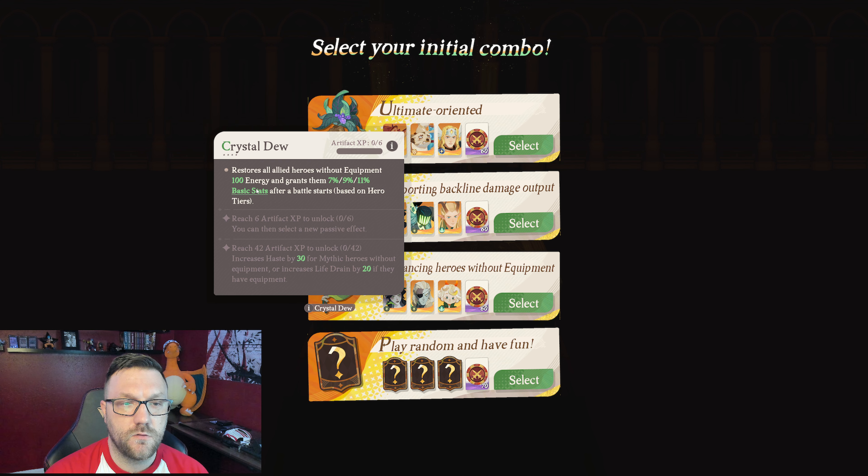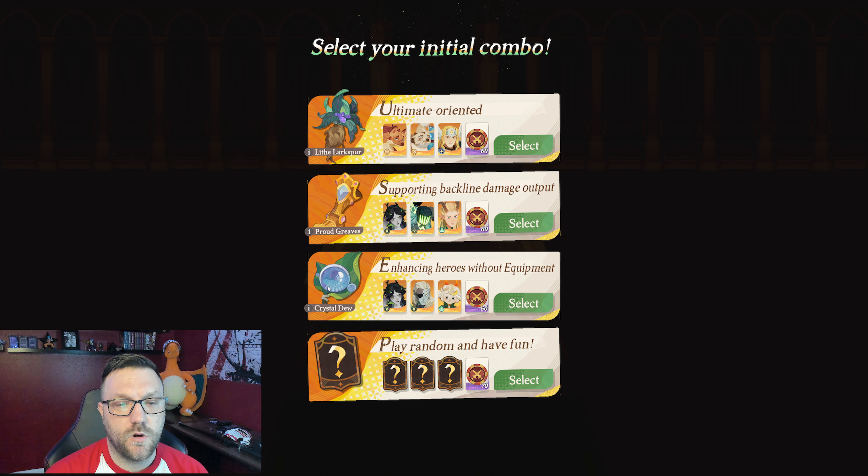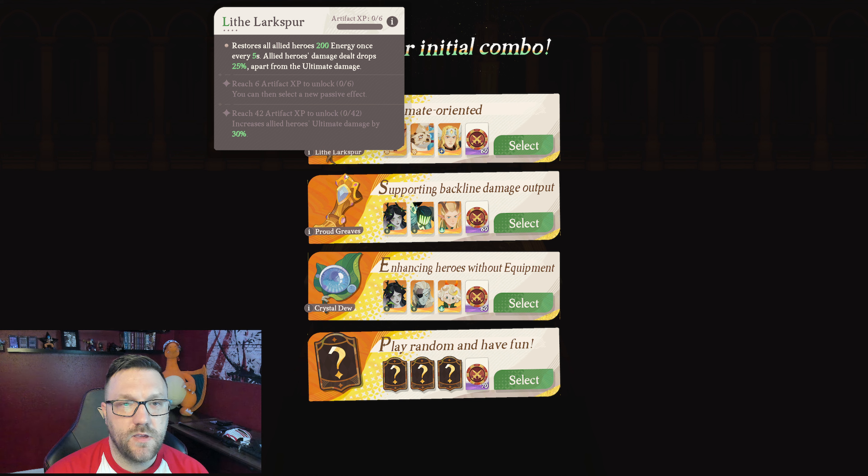The next one is Crystal Dew — restores all ally heroes without equipment 100 energy and grants them 7, 9, 11 basic stats after battle starts based on hero tiers. So another one where it requires a quirky mechanic of having no equipment at all. I don't really like that.